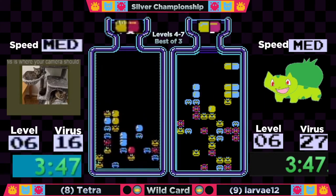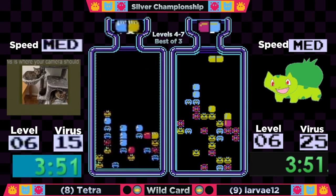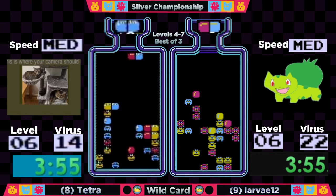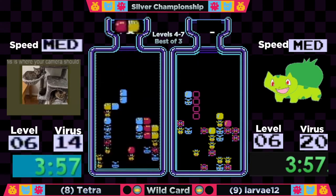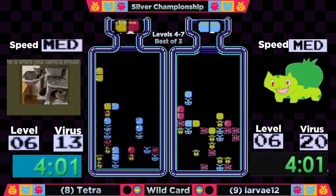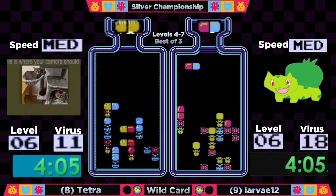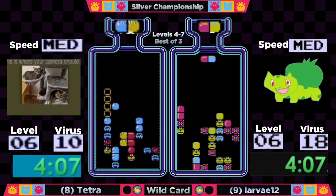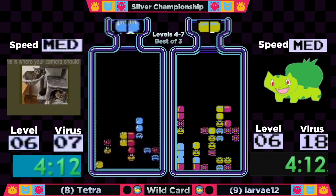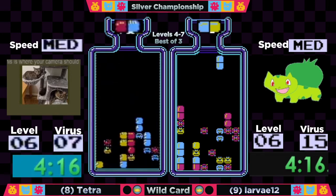Tetra had just a bit of a red blitz — the game sometimes gives you red-red pills over and over, always followed by a red-yellow which she didn't have a place for. Now she's able to clear out that garbage in columns seven and eight. Larva's got a lot of doubles and is really starting to attack level six — already within seven of Tetra — setting up nicely for an even bigger run. Love that triple combo.